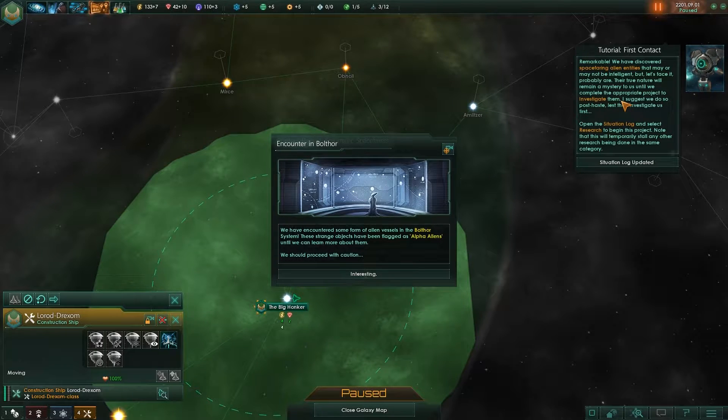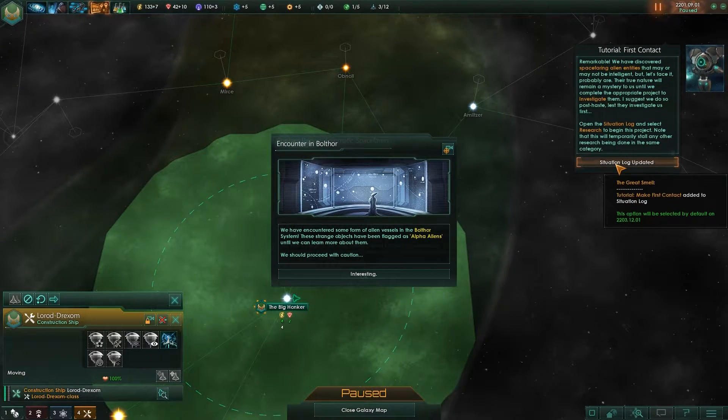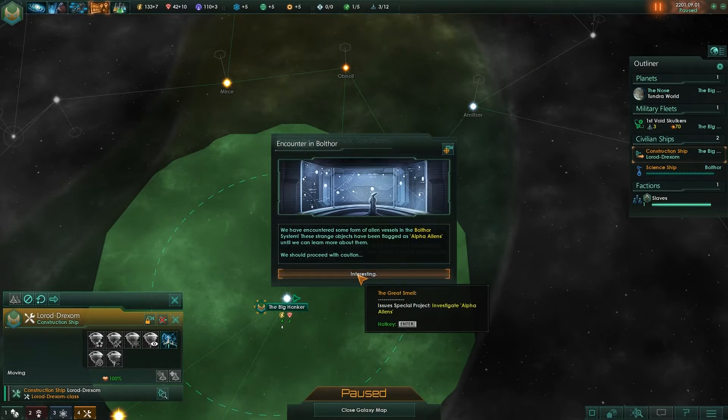Two things are happening at once. Remarkable — we have discovered spacefaring alien entities that may or may not be intelligent, but let's face it, probably are. Their true nature will remain a mystery until we complete the appropriate project to investigate them. I suggest we do so post haste lest they investigate us first. Open the situation log and select research to begin this project — note this will temporarily stall other research in the same category.